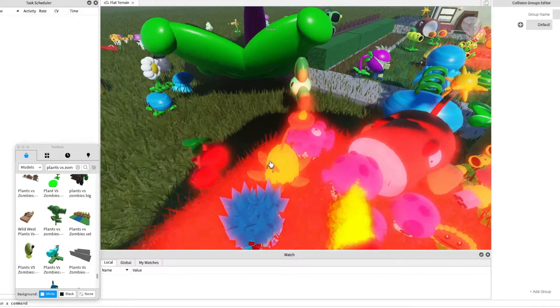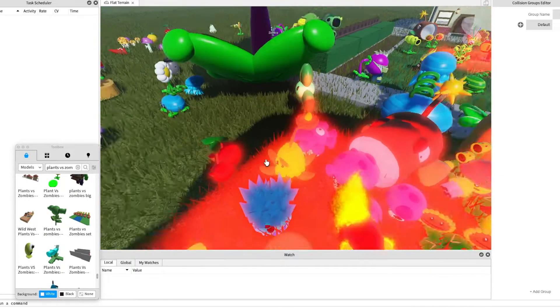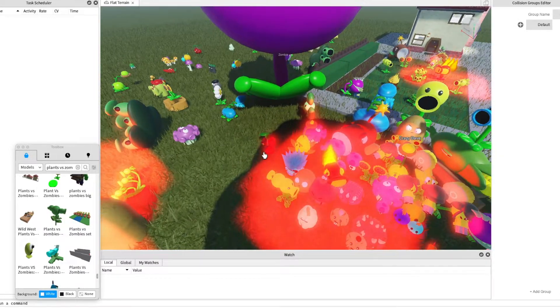There's this one thing — it's only in Plants vs. Zombies 2, which is the coconut cannon. It just shoots a cannon in a straight line. It does have a long waiting time to reload it.